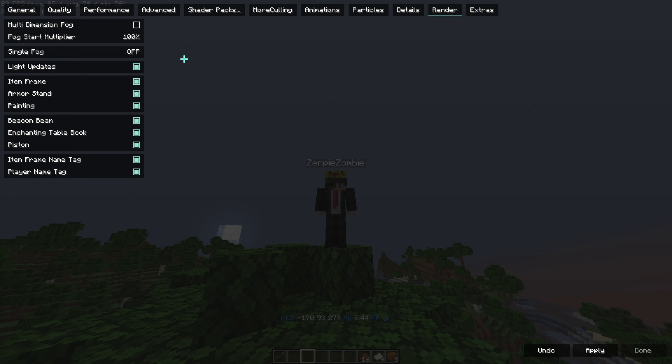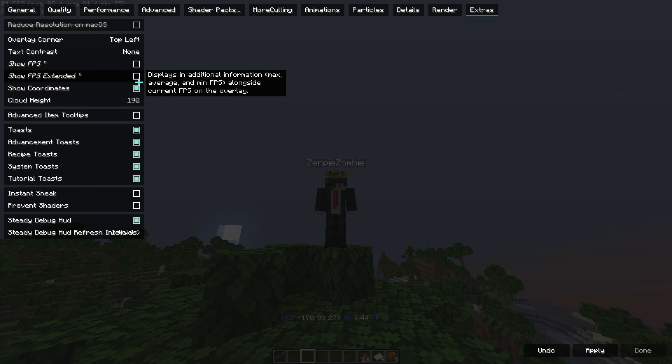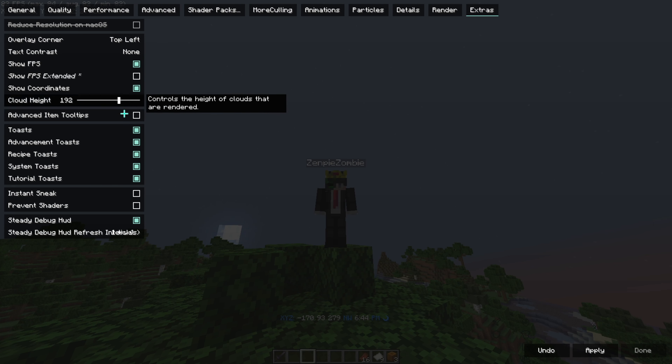Set default match to off, extra outside show to on, show coordinates on. Set cloud height and apply all remaining settings.